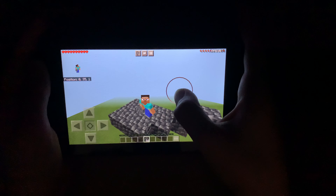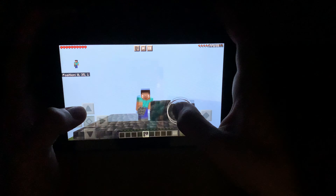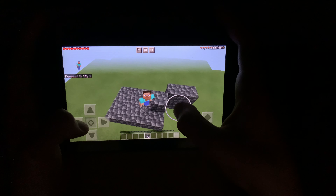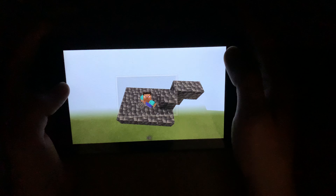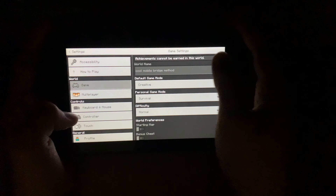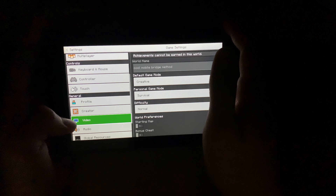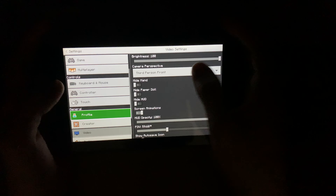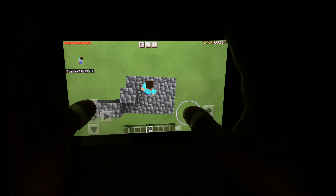You find yourself in a situation where you cannot get down because your friend has abused their operator commands and put you up here. You do have some blocks, but they think you'll die from the fall damage and you're stuck here for good. Well, here I'll show you how to get down.